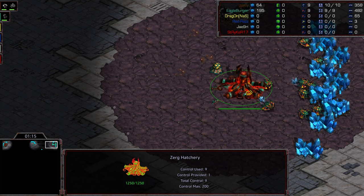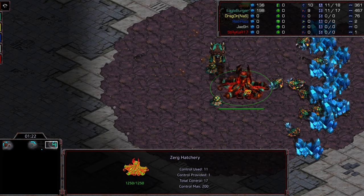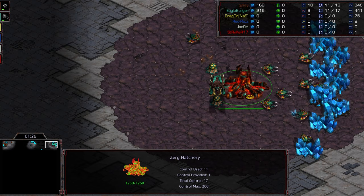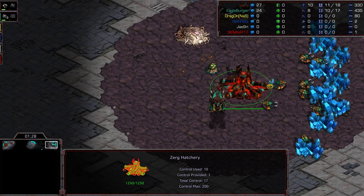But there were a lot of build orders, like 5-Hatch Plus 1, 5-Racks, and other things like that. And 1-1 might have been the nail in the coffin that forced Zerg players more towards 2-Hatch play.